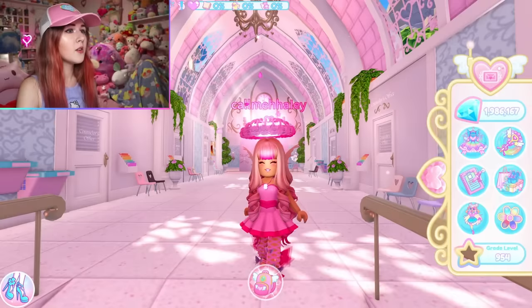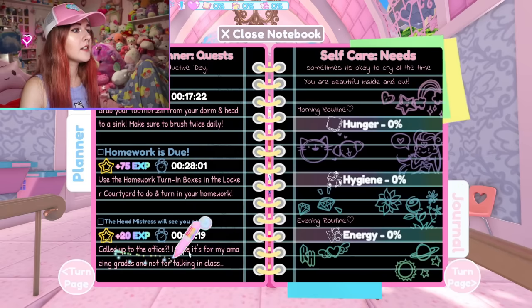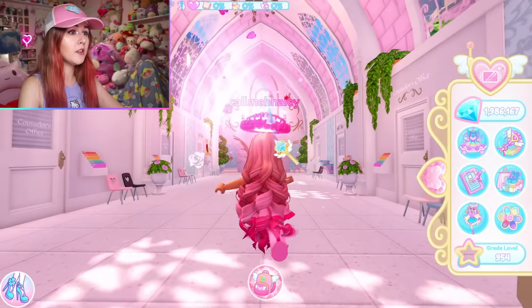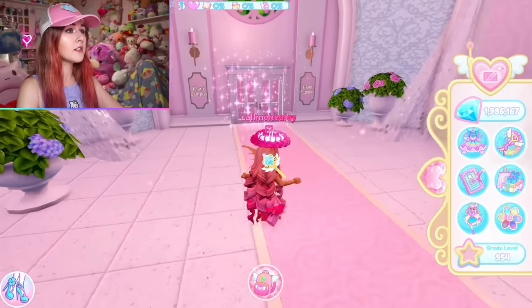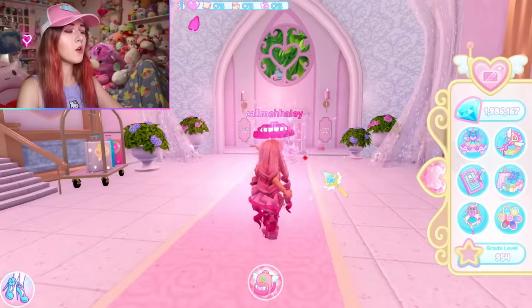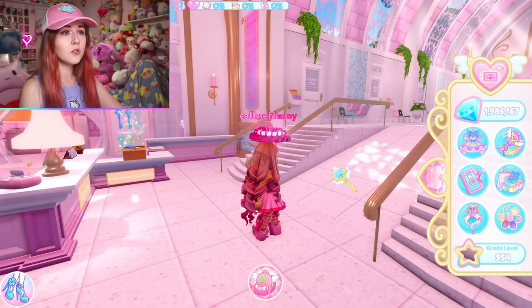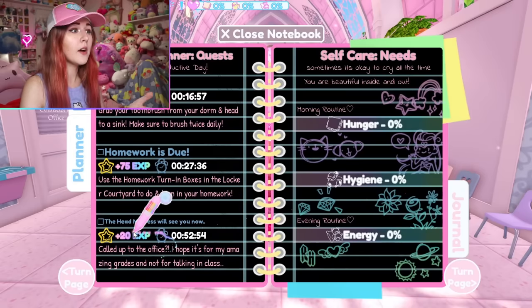To get started, check your journal or planner and see if you have the quest called 'The Headmistress Will See You Now.' If you have this quest, you'll be able to open a specific door. This is in the area with the enrollment desk — not the main campus, but the area that opened for phase two.